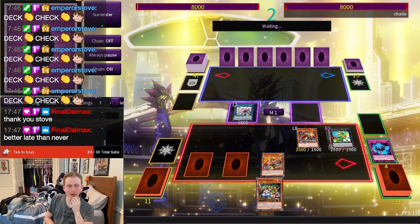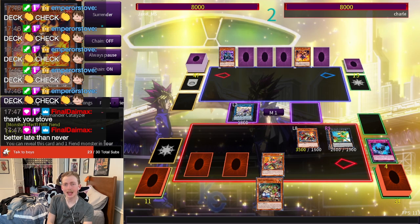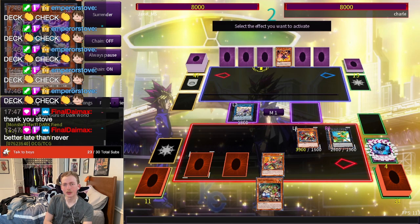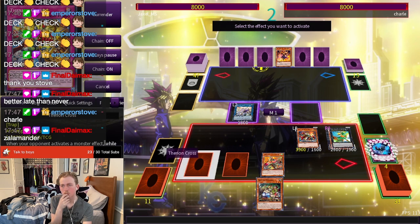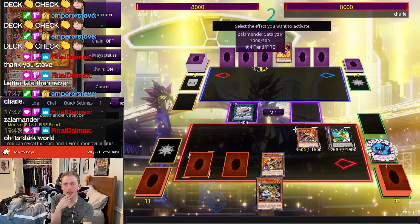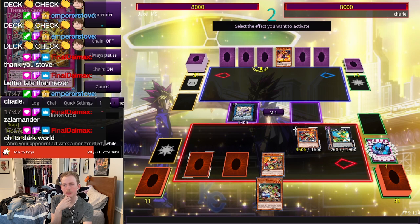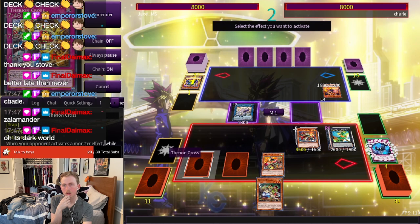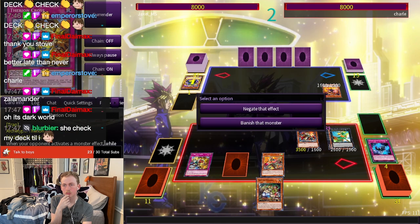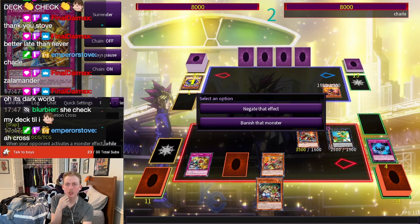Thank you Stove, I really appreciate it. They're really thinking this one over. Zalamander Catalyzer with that thing. Alright, so what we can do is we let them do this and then we just negate and banish the Cerule with Cross.